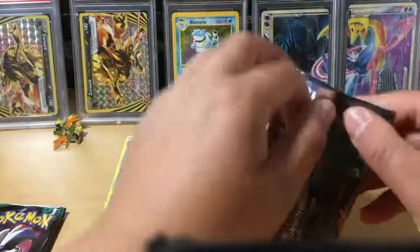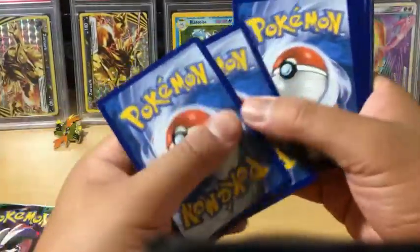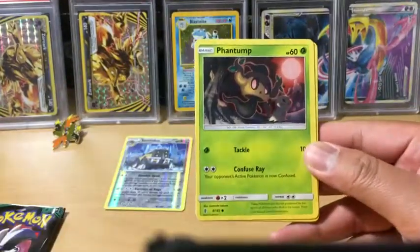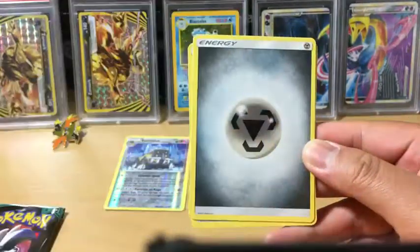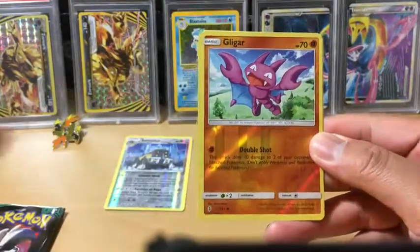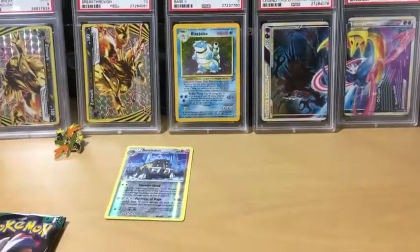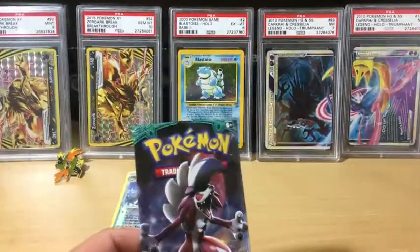And it's Guardians Rising — let's see what we got. We have a Castform, Phantump, Salandit, Wailmer, Trubbish, Metal Energy, Energy Lotto, Silcoon, Brokentail Hill, a Reverse Holo Gligar, and a Vanilluxe non-holo rare. I know I'm speaking gibberish right now because I'm a bit worried the camera was about to fall.